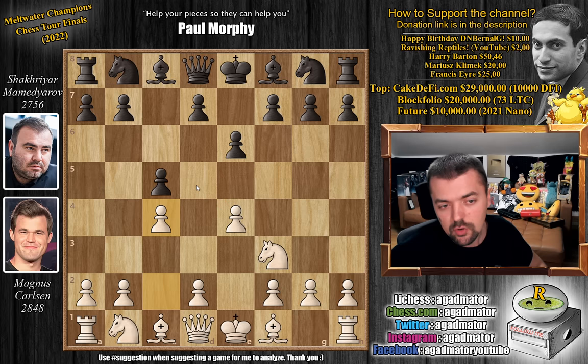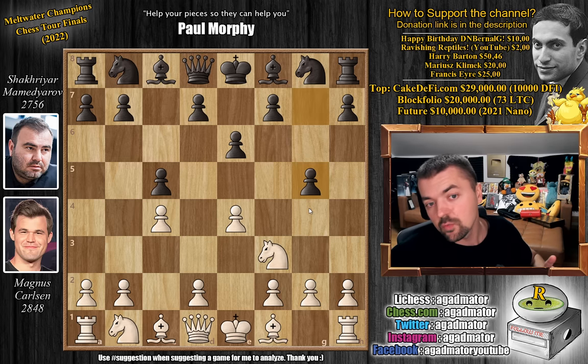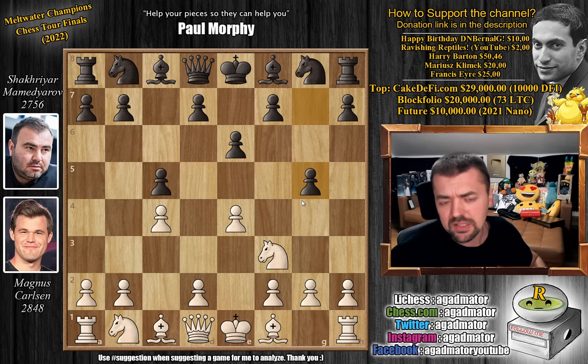The d5 square is under his control. You can continue many different ways here — knight to c6 is the most standard idea, you could also play knight to f6, pawn to e6, or queen to c7. But here Mamidyarov plays pawn to g5, a move that has only been played once before, in 2007 in a game between a 1900 and a 2000 player where black just lost.